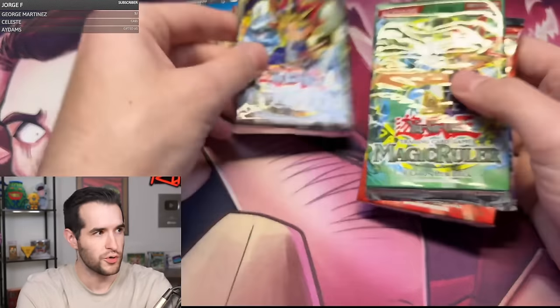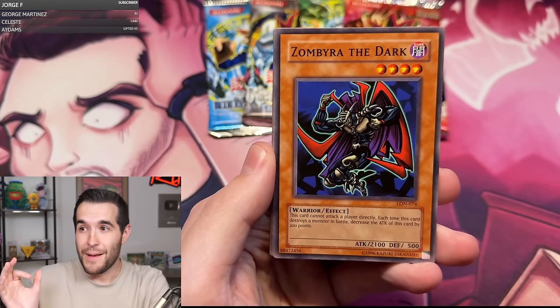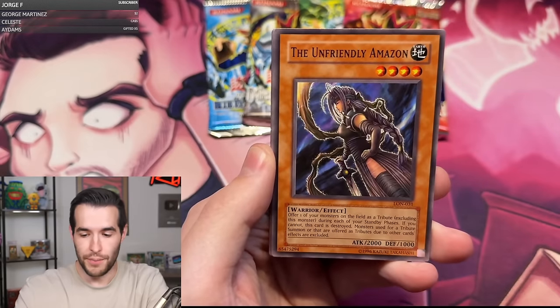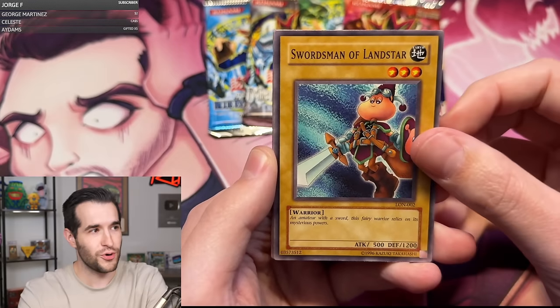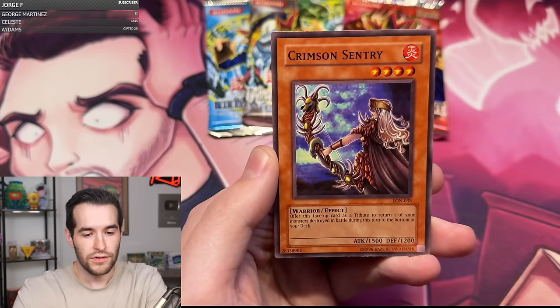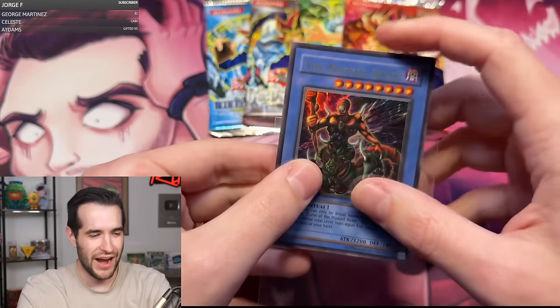We get the first five sets, which is really awesome, so we go in reverse order — because that's just a fun way to do it. Five booster packs. Labyrinth of Nightmare — here we go, guys! Can we pull something amazing right here? Come on, let's start off with a secret rare right off the bat! Zombyra — this has been a big card in our GO format, Goat stuff. It's just very prevalent, a really solid 2100 summon. Boneheimer — oh gosh, we're starting off with a Boneheimer. 'This monster wanders the seas, sucking dry any creatures it may encounter.' Gotta watch out for that. Unfriendly Amazon, Swordsman of Landstar, Soul of Purity and Light, Deal of Phantom, Flying Fish, Crimson Sentry, and an Ultra Rare — The Masked Beast! Let's go! That's how you do it! Ultra Rare, Masked Beast, first pack!